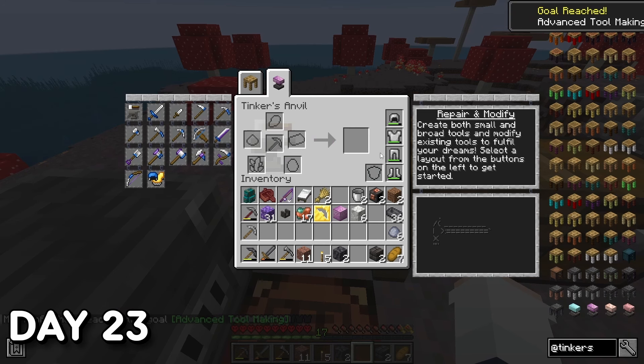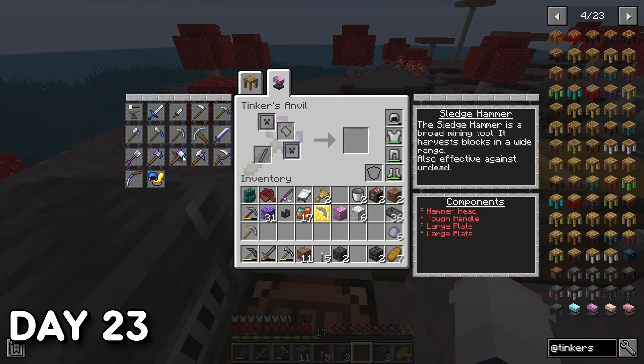Before I could start creating these tools, I needed to make permanent casts to produce many and multiple tool parts if and when required. I also needed the next Tinkers guidebook to help me understand item tiers and stats.